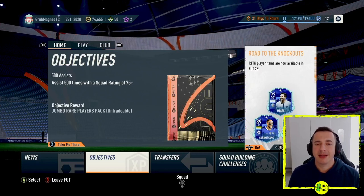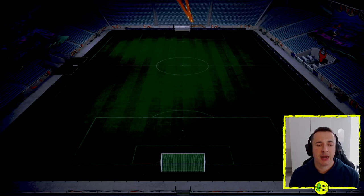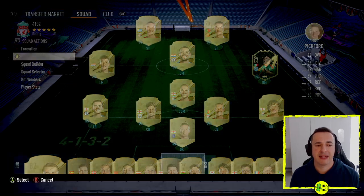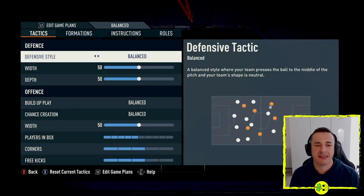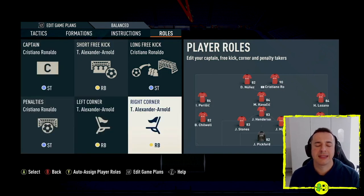To set your corner takers, you can do this inside Ultimate Team in the squad view. Hit your Left Trigger — that's L2 on PlayStation — to show squad actions, then go to Custom Tactics, select it (X on PlayStation), then press Right Button or R1 to go to Roles. Here you'll see your left corner and right corner takers.